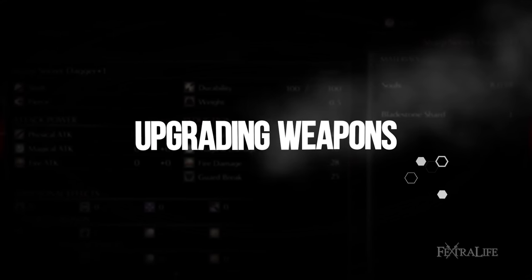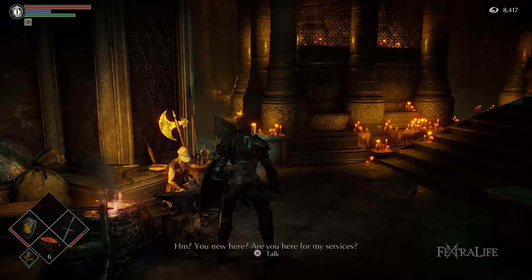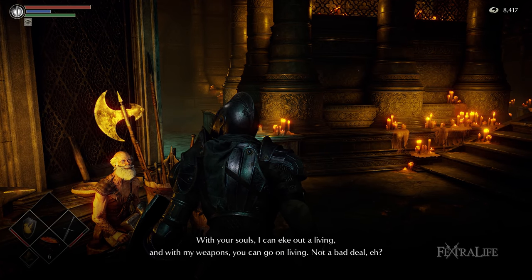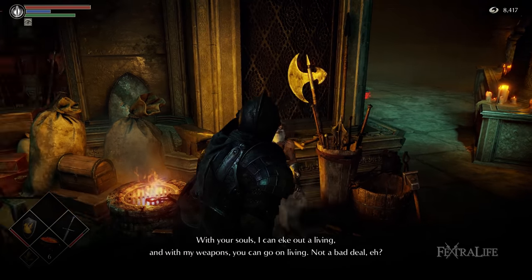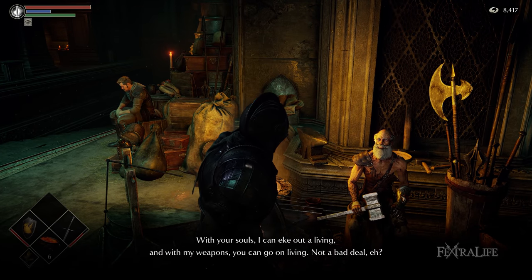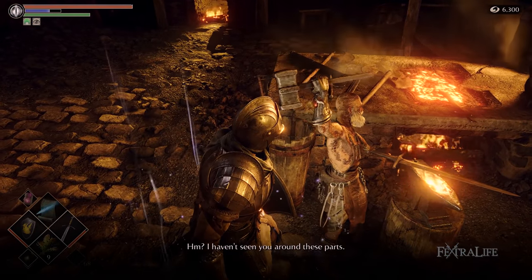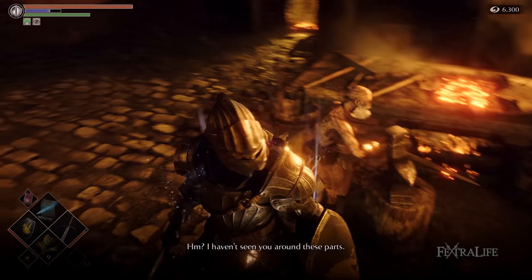Weapons can be upgraded at either one of the game's blacksmiths, and only if you have the necessary materials. Blacksmith Boldwin can be found in the Nexus next to Stockpile Thomas — he is a beginner blacksmith NPC who provides low-level upgrades. Blacksmith Ed, on the other hand, can be found in Stonefang Tunnel, Smithing Grounds in the remake, and he provides advanced upgrades for your weapons.